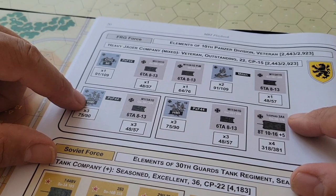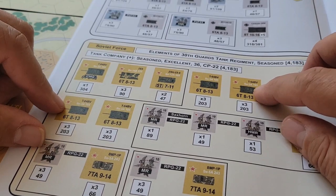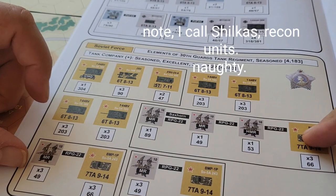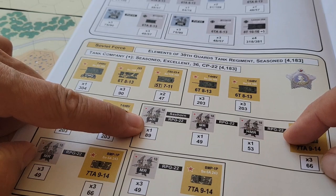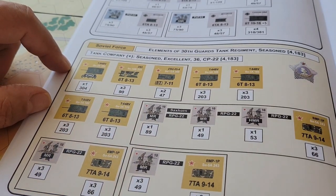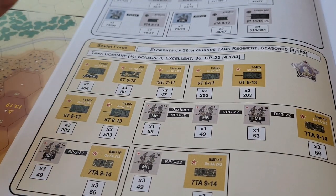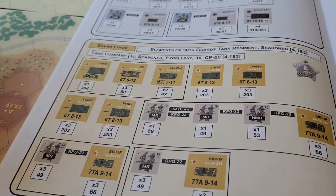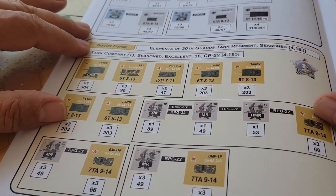For the Soviets: a full company, four platoons — so maybe a heavy company — and then three companies of infantry with RPG-22s and a Saxhorn as well. No artillery, no air support in this one. We're going to use all the command rules, extra ammo rules, penetration rules, morale — all that fun stuff. We'll probably put the turret counters on there too.